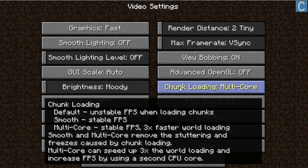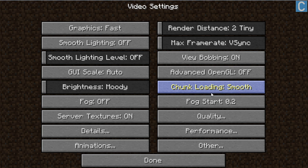Chunk Loading defines how chunks and blocks in Minecraft are loaded on your computer. If you have a multi-core processor — that's going to be a Core 2 Duo, an i5, an i7, things like that — you want to go for Multi-Core. If you have a single-core processor, like a Pentium or something like that, you want to go for Smooth. You're going to have to figure out which one you have yourself, but I can help a little if you ask in the comments.